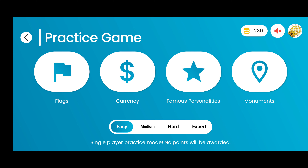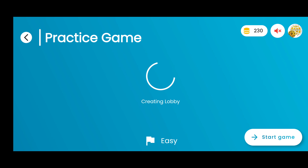WorldOLA has four different modules to learn on: Flags, Currencies, Famous Personalities, and Monuments. Keeping different age groups and different exposure in mind, WorldOLA also has four difficulty levels: Easy, Medium, Hard, and Expert. Let's explore the first Flags module with Easy difficulty.